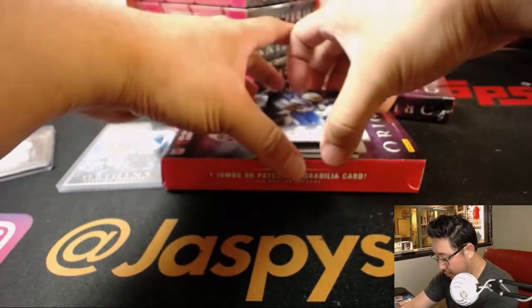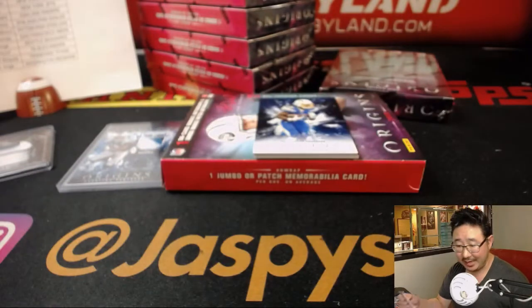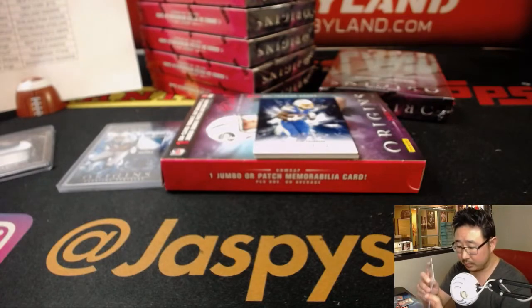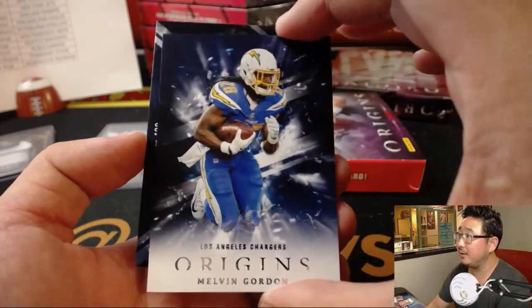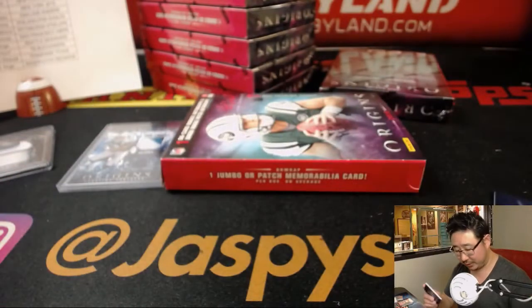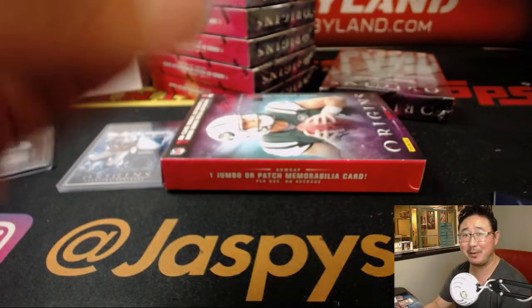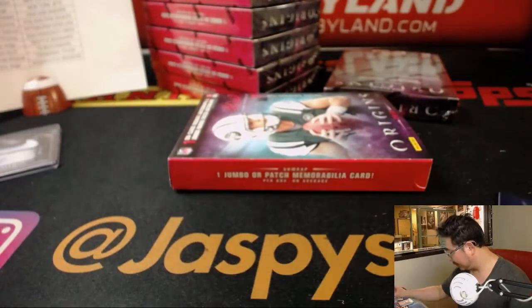The on-card auto is Traquan Smith — Saints — that'll go to Thomas M. Here's Melvin Gordon for the Chargers, and more Cowboys, more Mike White. There you go, another one for James. This Mike White better amount to something, James — we've been seeing a lot of him.